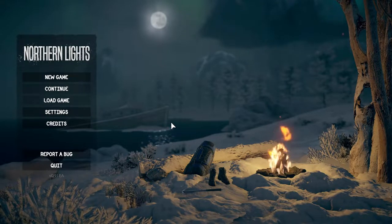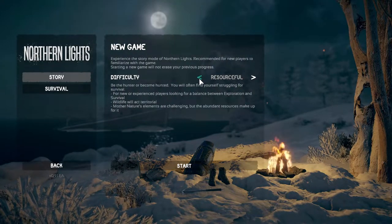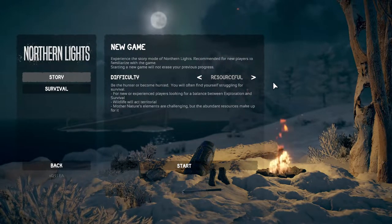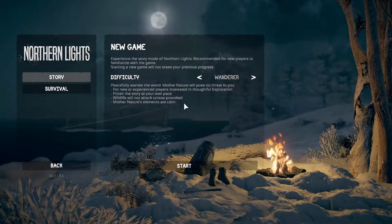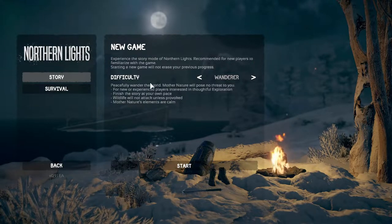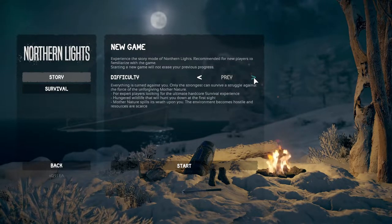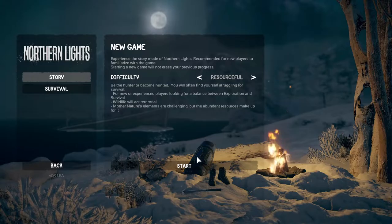Big thanks to the developers for sending me a copy to check out. They have different difficulty modes — this is Resourceful, which is normal mode. There's Wanderer where it's a peaceful environment and animals won't engage you unless you attack them first. Then it goes all the way up to Prey where mother nature is trying to get you — we're not doing that. We'll go Resourceful and go from here.